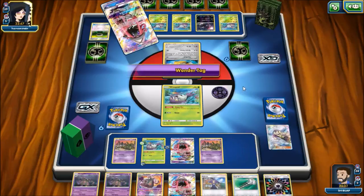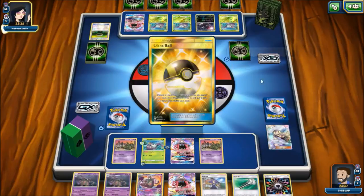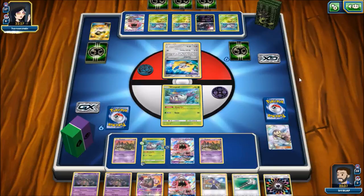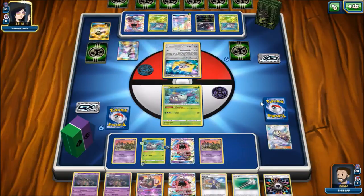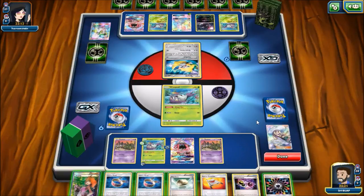Our opponent plays their own Tapu Lele GX — that makes me think they're going to go for an N since I drew until I had eight cards. And yep, that looks like what they're favoring. They're definitely having a pretty decent setup. They grab a Golisopod GX — they just need to find a way to retreat this Jirachi and they'll be able to use First Impression.